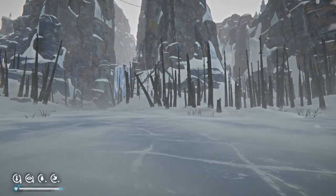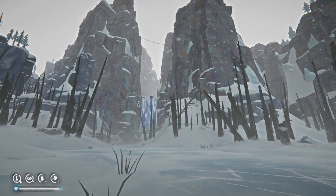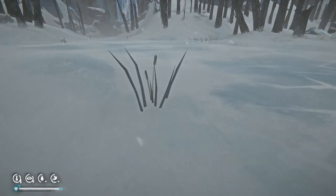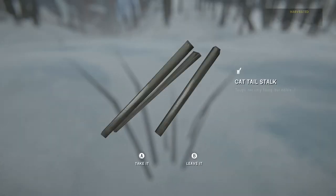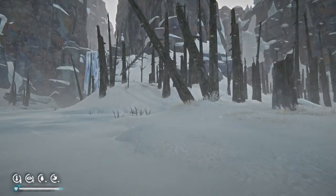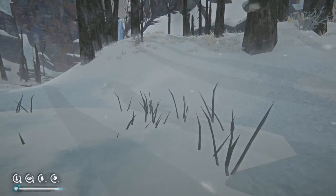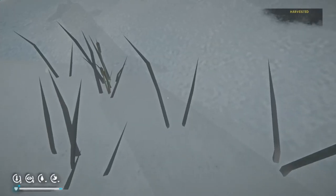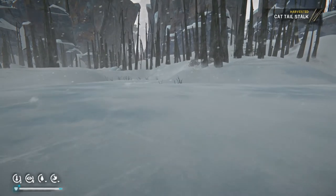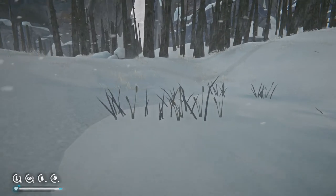It looks like there is a path that goes up through there behind those rocks by the waterfall. This might be the last video for this first look, and then we'll resume the Stalker playthrough — leave from Pleasant Valley and head back over here.